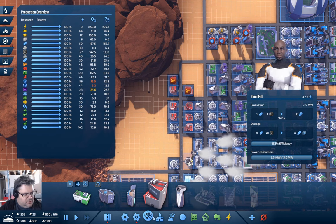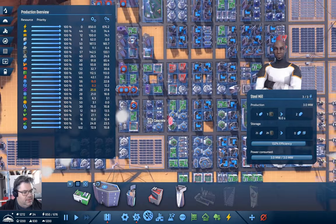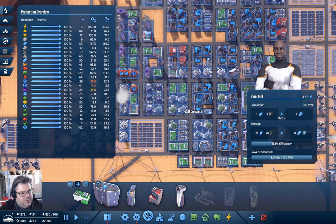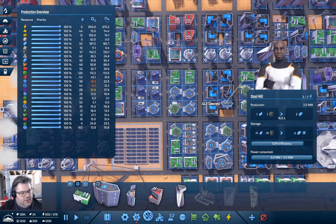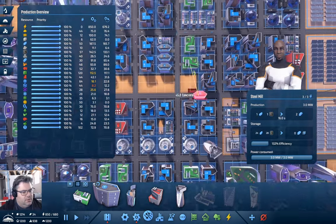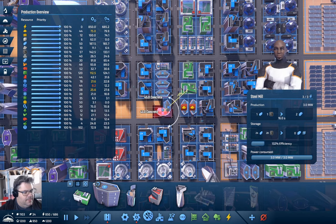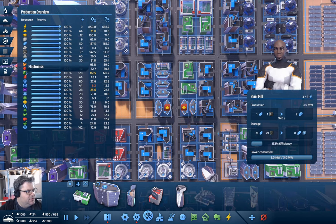I need microchips. Microchip factory — that needs sand and circuits. Why don't I put these guys here? Microchips — yeah, I still need more.